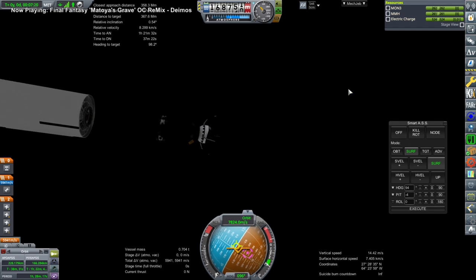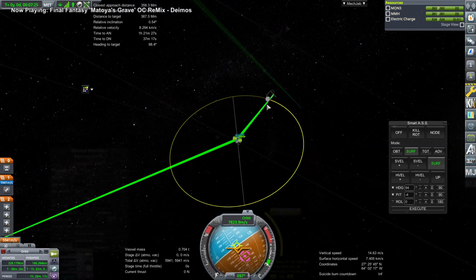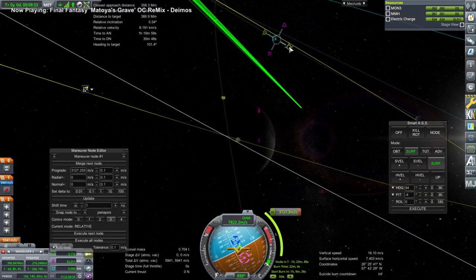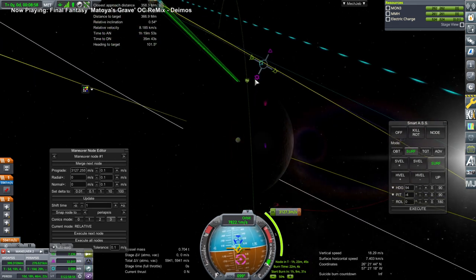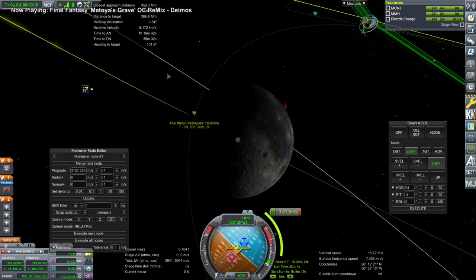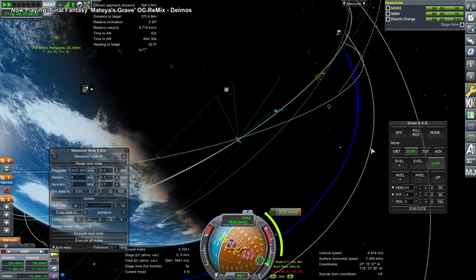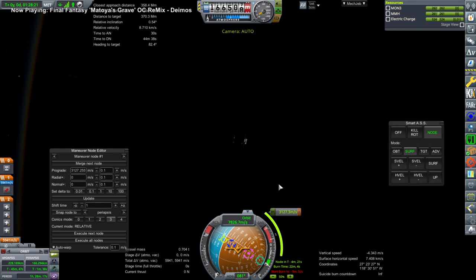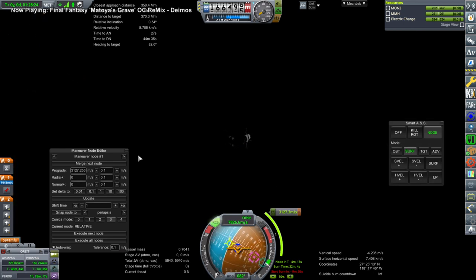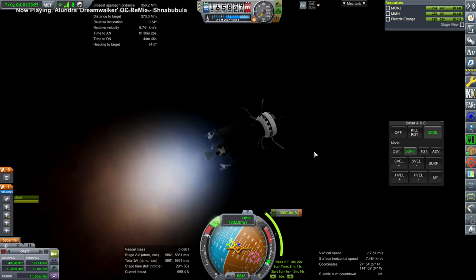Might as well get the solar panels out. Will this be any better at getting those thermometer readings? We still want to be in a polar-ish orbit, and this will save us an inclination adjustment later. But will we be in comms? I should have started to burn a long time ago — talking away. Oh, we need physics warp.